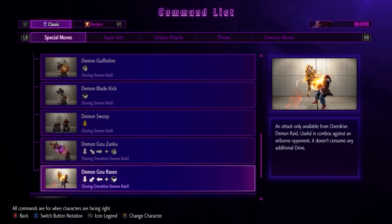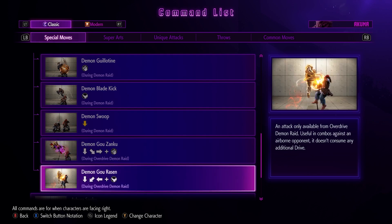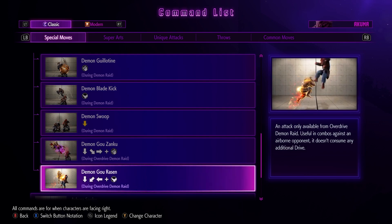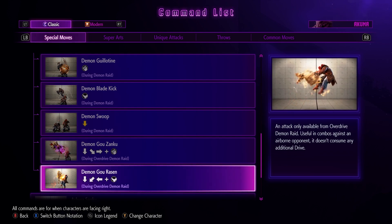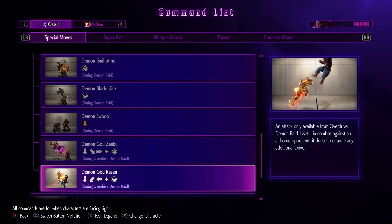Demon Gozi Zayaku — okay, so you can do the fireball after that. That's how you do that one. An attack only available from the overdrive version, useful in combos against an airborne opponent, and it doesn't consume additional drive — which is different from how Luke's works, where if you use his fireball and hit punches, instead of using just two bars it uses one additional more.